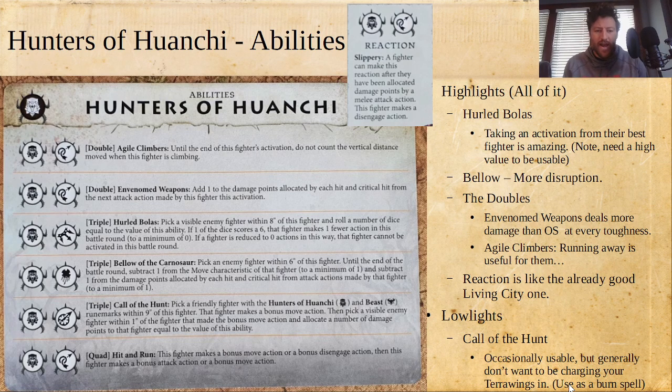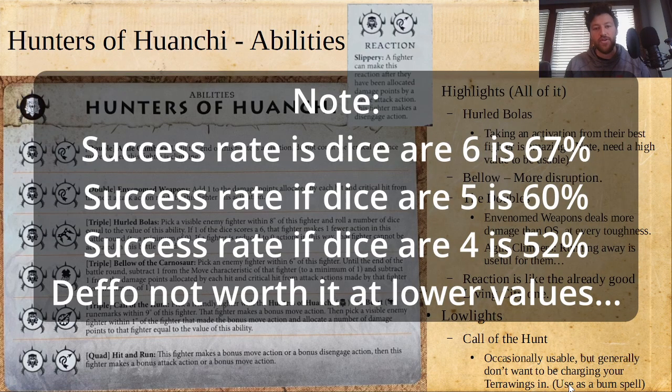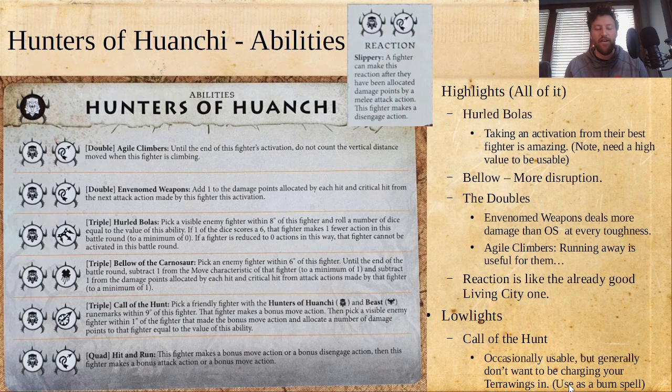As far as other highlights, I really like kind of all of their abilities. I'll start with Hurled Bolas. Taking an activation from their best fighter is amazing. Warbands that are built around a couple really big, scary fighters really rely on those fighters to get things done. So if you can threaten that you're going to take an activation away from them, it forces them to play differently — just the threat of losing a ton of value. A triple is easily worth ruining their entire offense for a round.